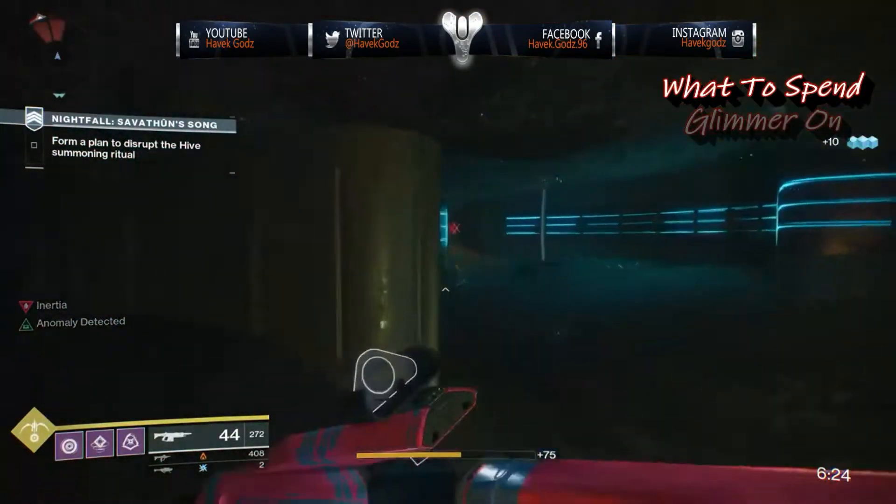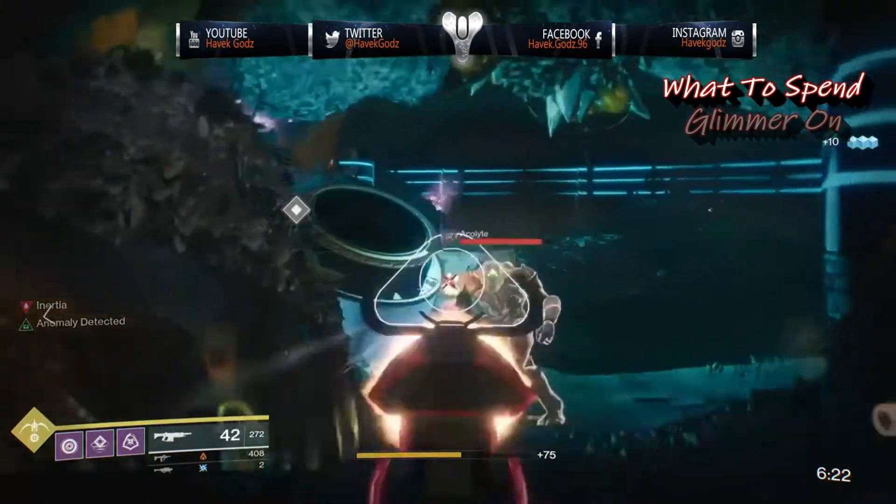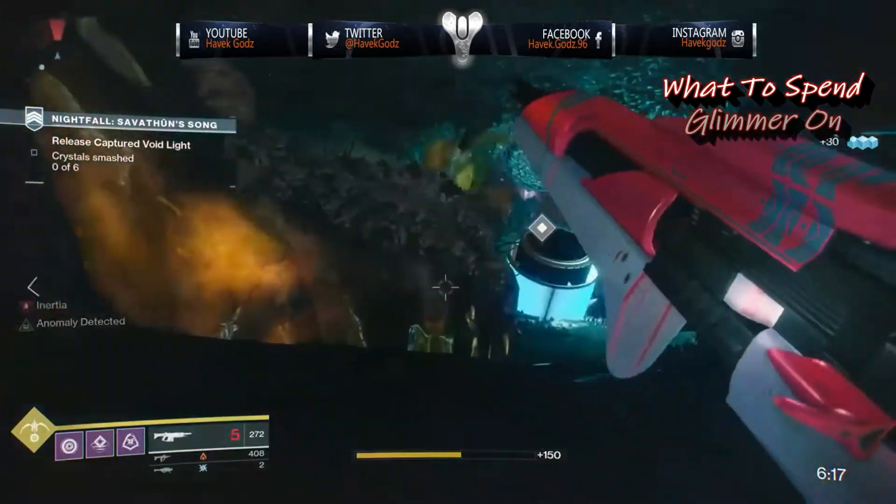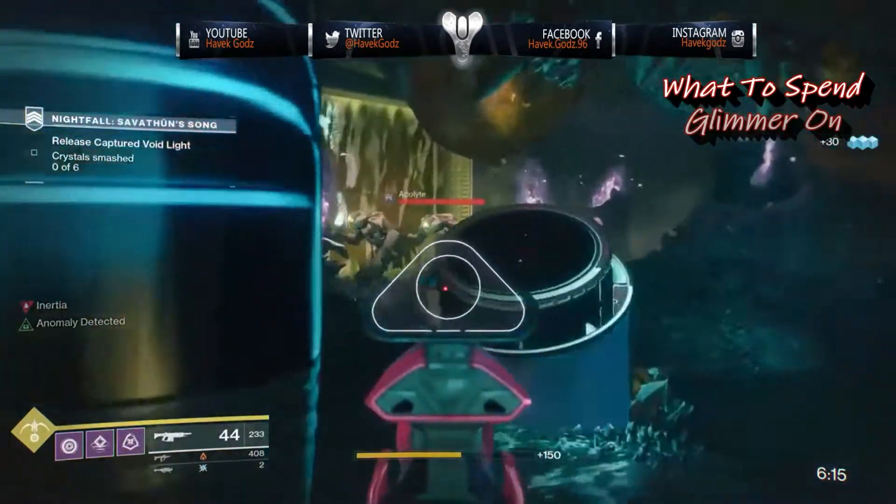How you spend it really depends on where you are in the game, but ultimately it comes down to two options. Either way, glimmer has a hard cap of 99,999 and you won't get any glimmer from anything you do once you hit it.